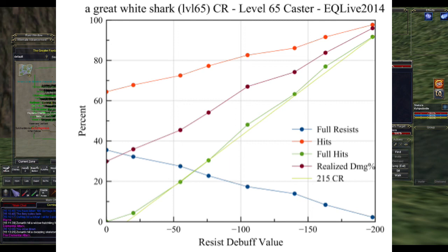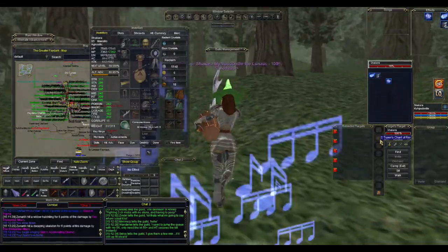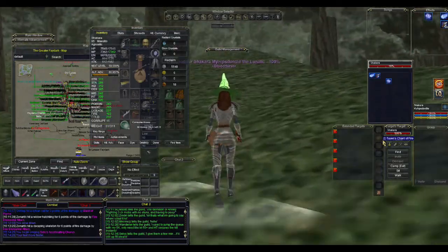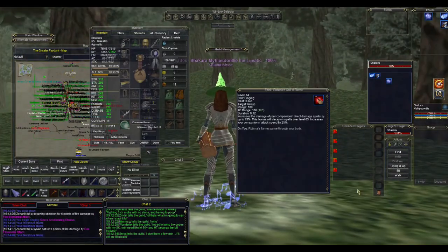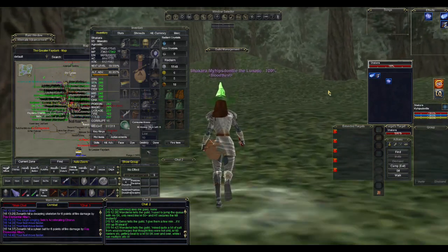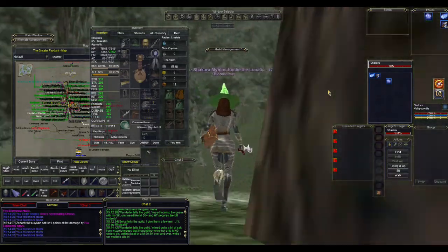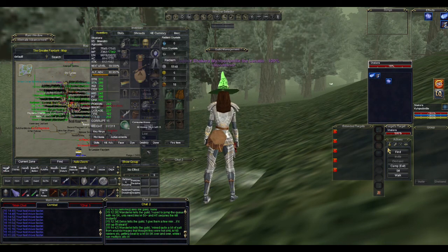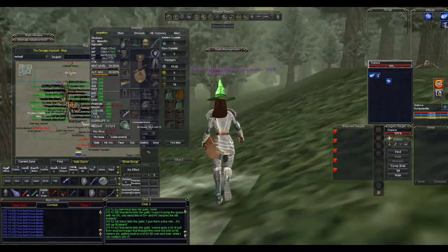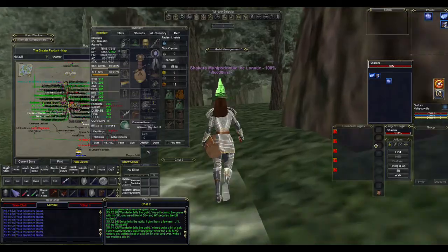Going back to our example: if 50 points is a 20% increase, then Chant of Fire's 99 points is roughly a 40% increase — meaning people's fire spells do 40% more damage. Reslona's, on the other hand, is up to 15%, meaning on average you're getting about a 7.5% increase to your direct damage spells. Chant of Fire is a much bigger increase than Reslona's if you're using fire damage.